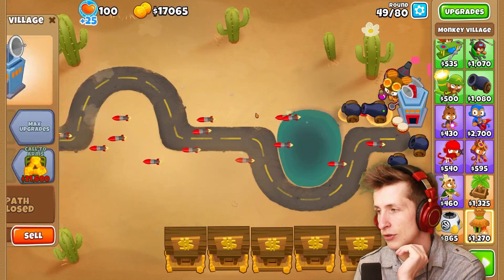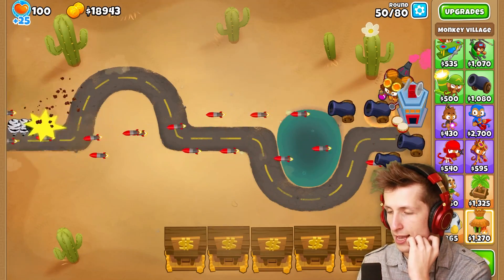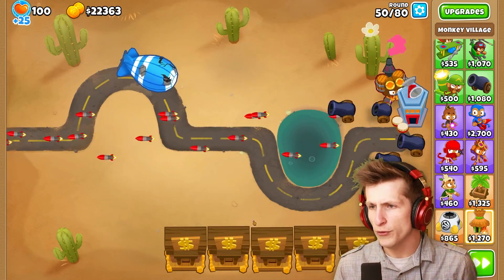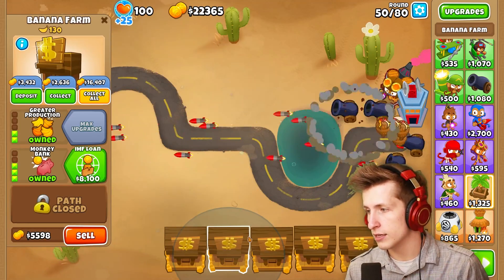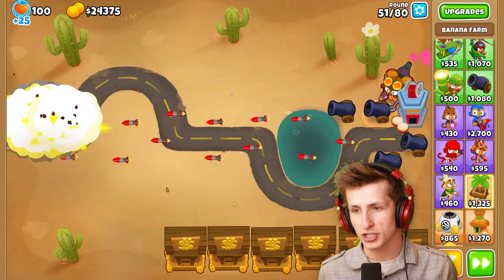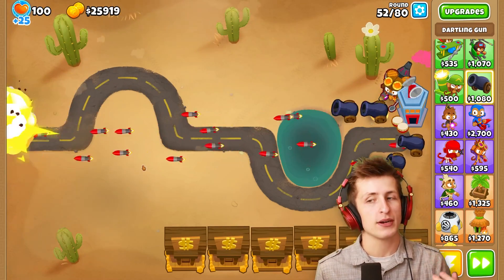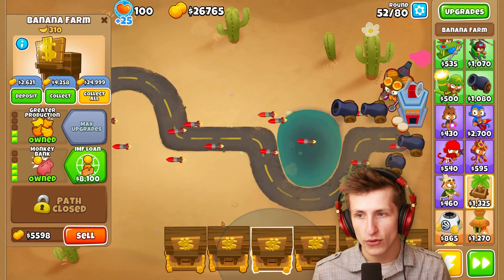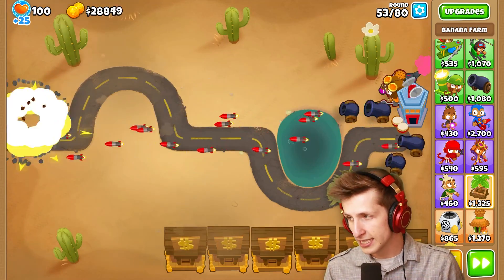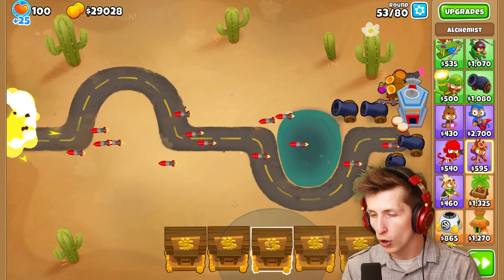We have $15,000, which is pretty nice, but I don't think we have any reason to do anything with that right now. We dealt with that MOAB, but I don't think we're going to be able to deal with the BFB just yet. Hopefully by the time we have to deal with that, we'll have enough money for the Balloon Area Denial System. Right now we're able to deal with MOABs pretty well, but I want to be able to crush MOABs. This is still only a T3 tower — these can still be upgraded two more times. We only have four towers and they're doing great.